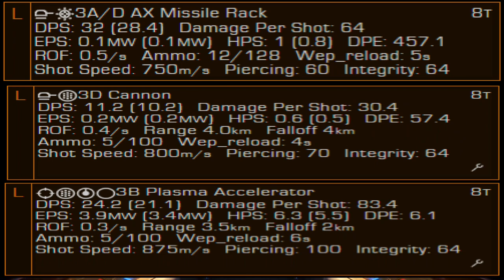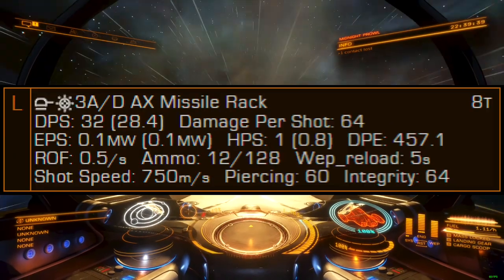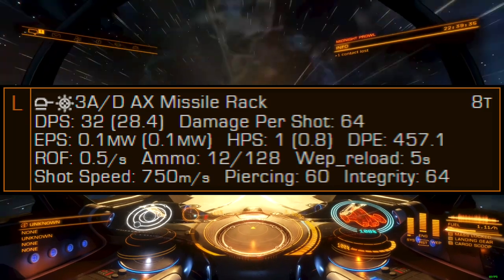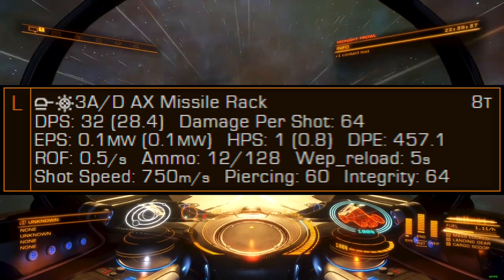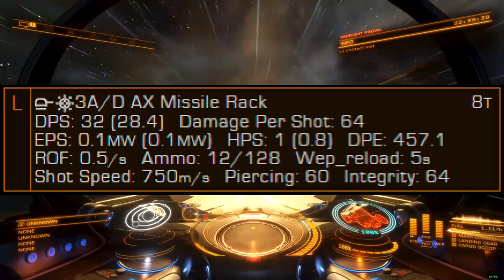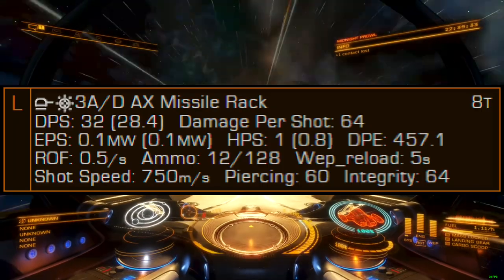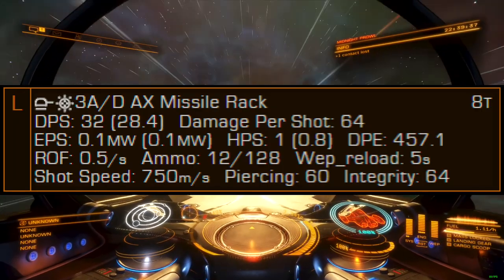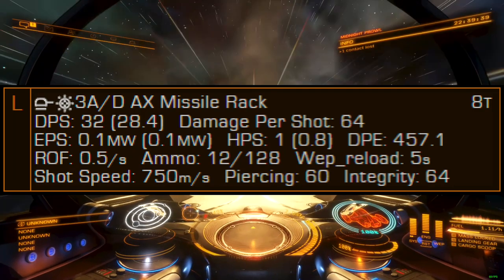That it's also turreted and remains the only turreted dumbfire rack in the entire game would be an advantage if it did not require a gunner to be seated for the turret functionality to be enabled. Otherwise, it behaves exactly like its fixed variant. Since multi-crew gunnery is still not very strong in Elite Dangerous, there really aren't that many opportunities for this weapon to be used to its fullest capacity.